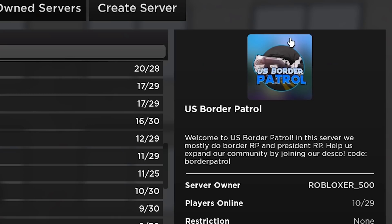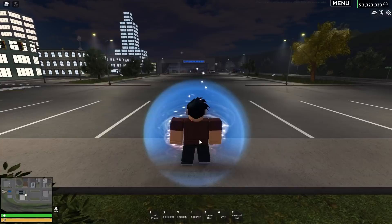In today's video, I'm going to be checking out the most unique and weirdest RP servers on ERC. Starting off with this one: US Border Patrol. I like the logo, it's quite nice. Let's go and load onto the server.